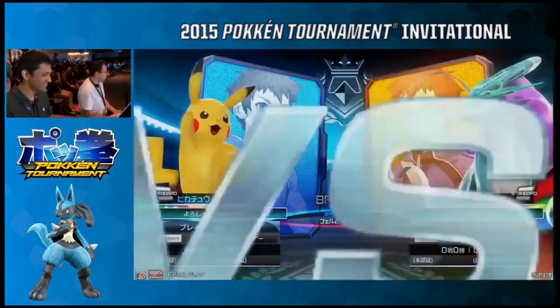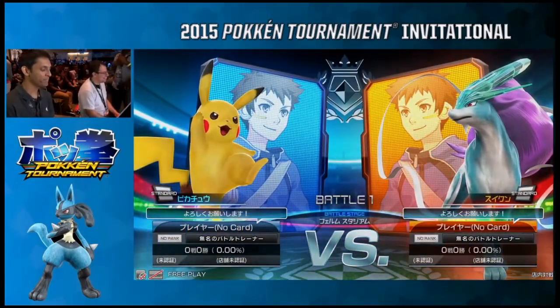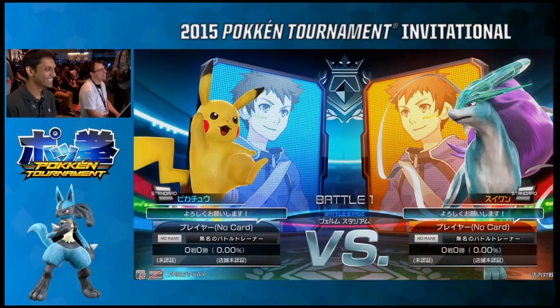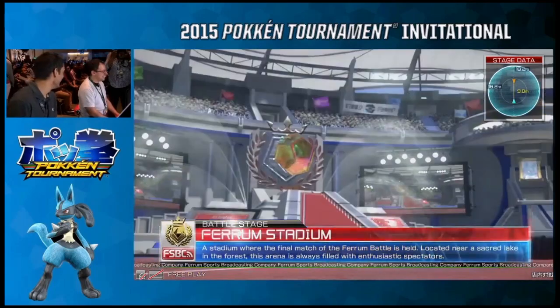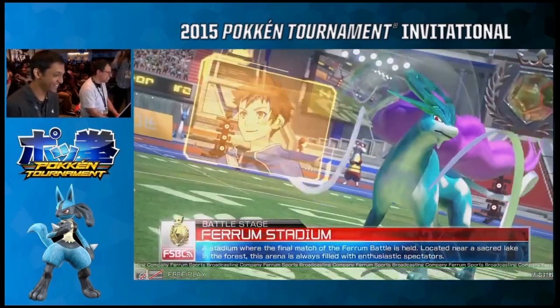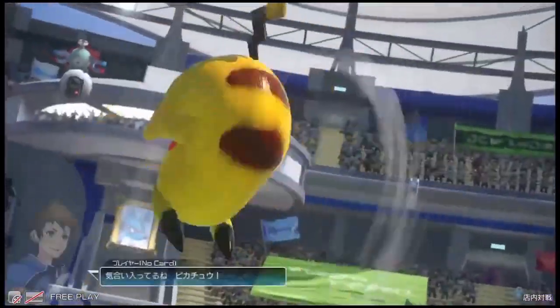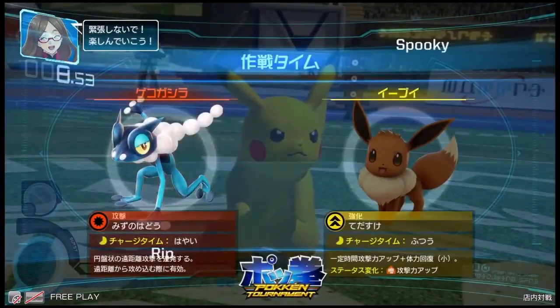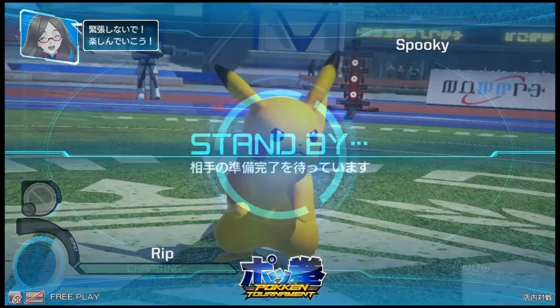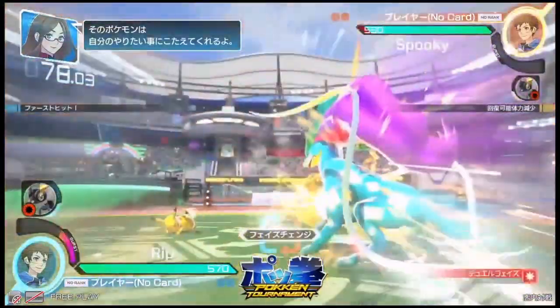My favorite thing about RIP's Pikachu are the combos. He goes for this uppercut which is reminiscent of the Electric Wind Godfist that you see from the Mishimas in the Tekken games. A lot of the moves from Pikachu actually derive from the Mishima characters — so you have the Electric Wind Godfist, you have the Hunting Hawk Kicks, you have the Sweeps. You'll see all that if he's able to land a combo starter.